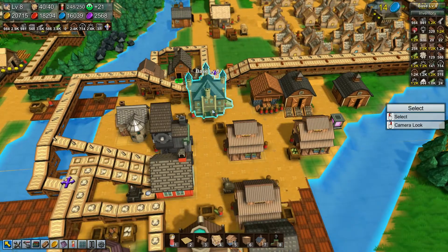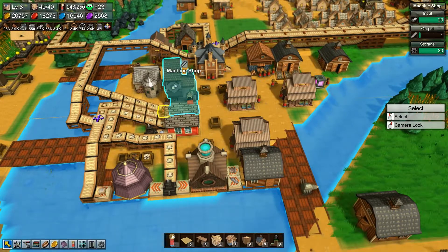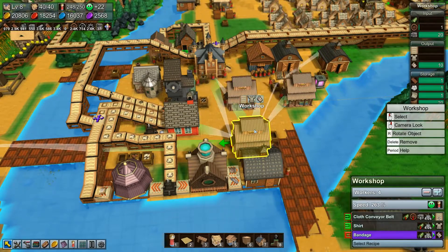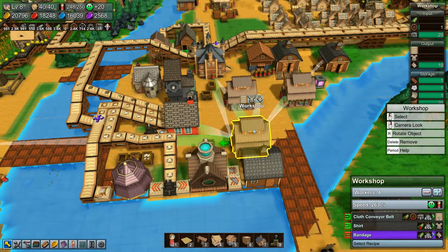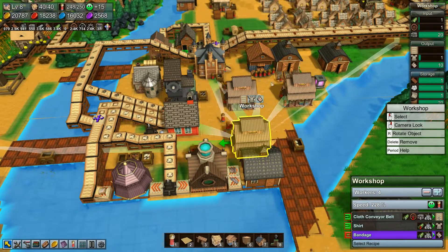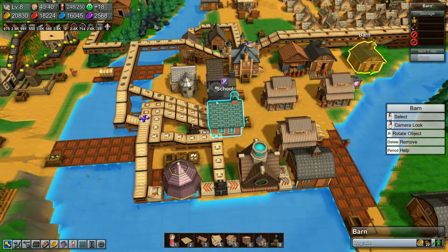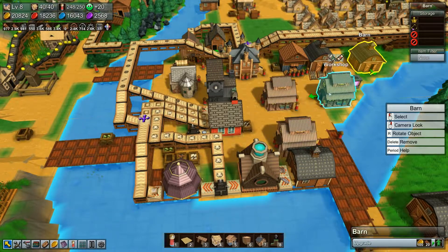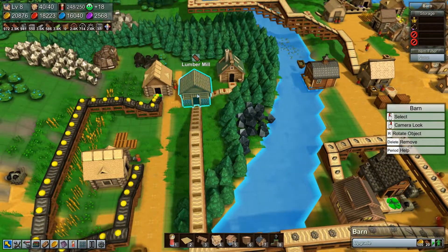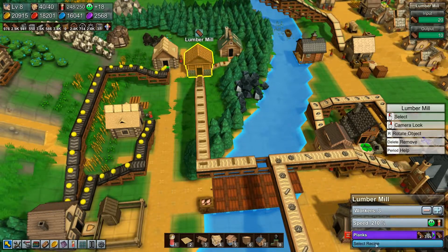Okay, now we have pipe flowing into here so I can get it in here to make mana pipe. We have plenty of gears there — but I don't know why we're not making this. We're missing wooden wheels. Who's supposed to be making wooden wheels? Nobody's making wooden wheels — why not?